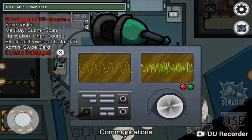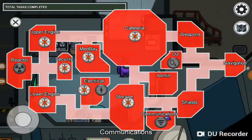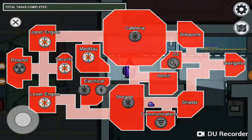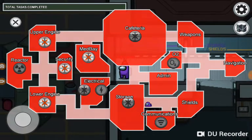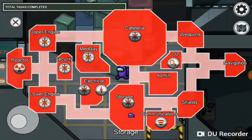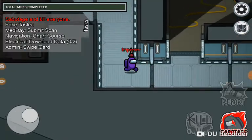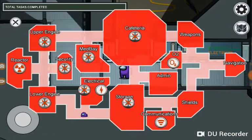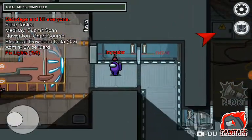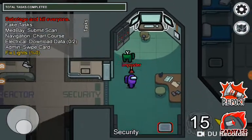There's closing doors, O2 which depletes your oxygen and you have to get to certain places, lights which turn off the lights everywhere and you have to get to electrical — one of the most dangerous spots on the map — and reactor meltdown where two people have to hold down the reactor. Right now I'll turn the lights off, and as you can see this would be the perfect time to kill and vent away.